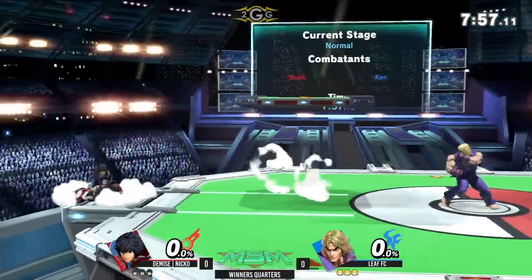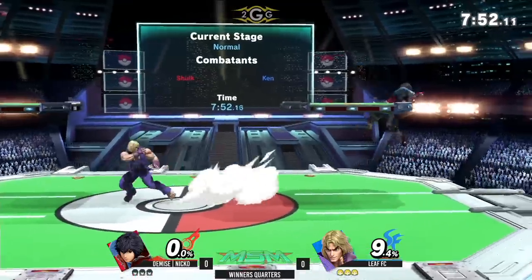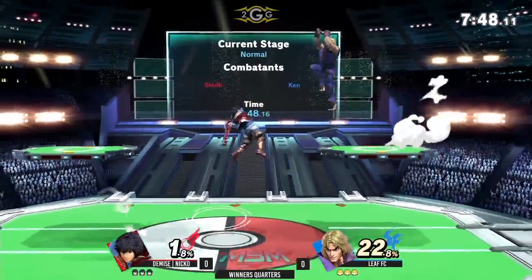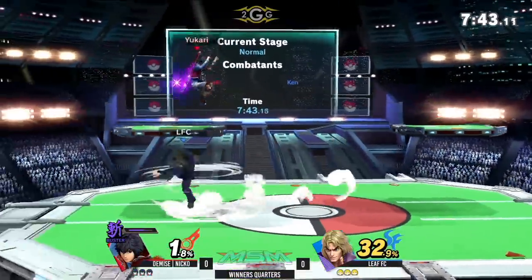I wonder if Shulk can go into shield mode out of his combos. That's actually kind of true. Or he might just fall into his down tilt — that might just be a true combo. That's true as well, considering how fast the hitboxes come out.